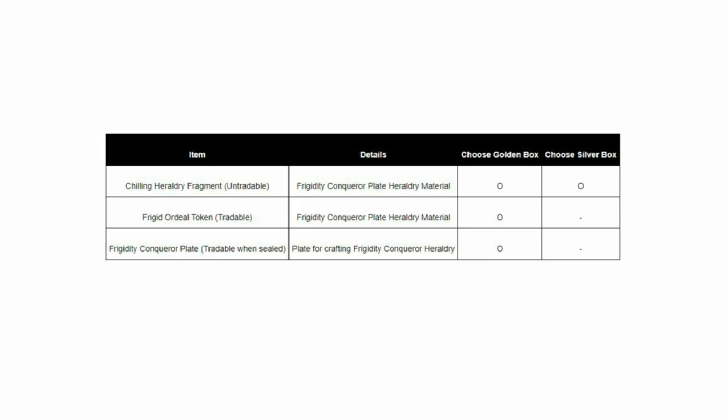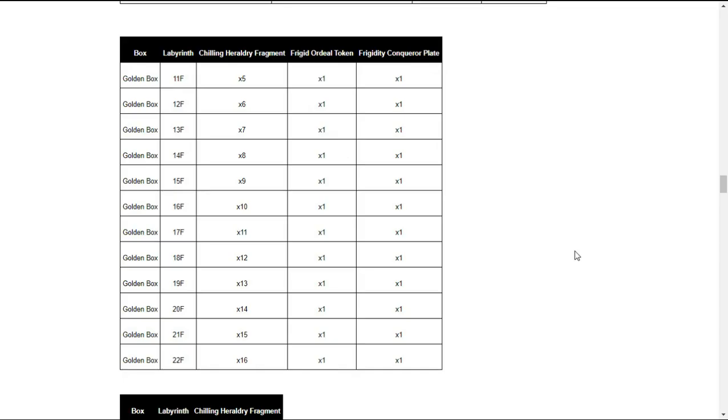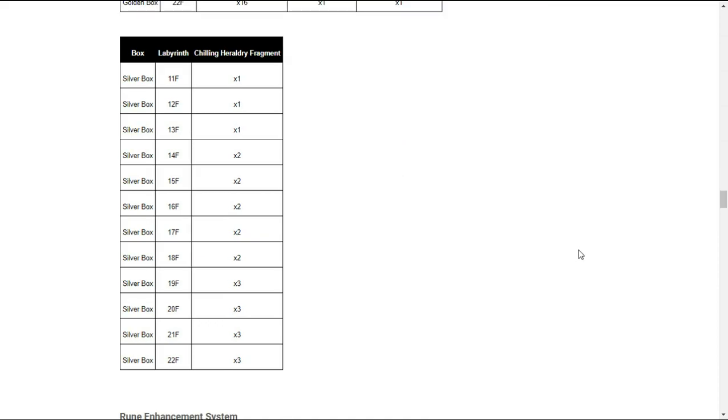You also have a certain chance of earning more than the standard amount of rewards upon selecting the golden box. There are one out of three possible rewards that will appear at random in the golden box selection, and the amount increases with the Labyrinth floor. The items are Chilling Heraldry Fragment, Frigid Ordeal Token, and Frigidity Conqueror Plate. Here is the reward table for the gold box selection and for the silver box selection.